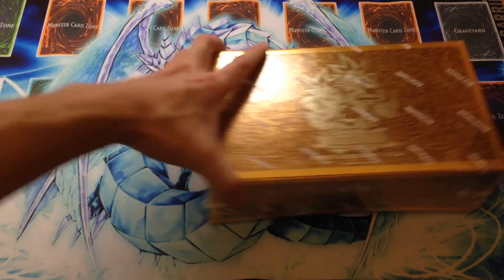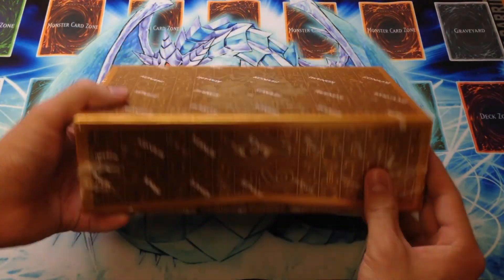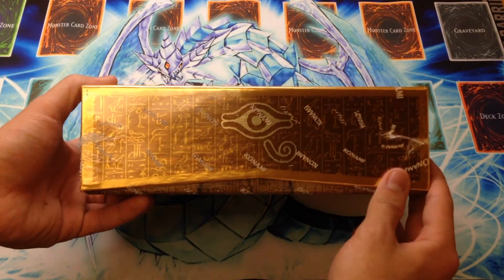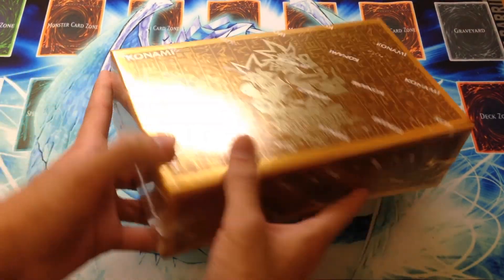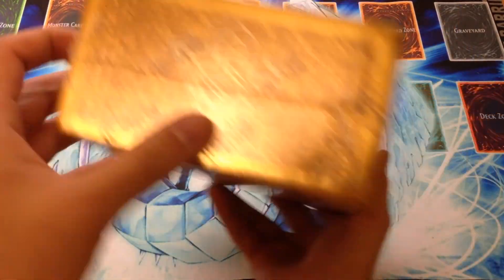You can think of it more like a slightly modified version of the Legendary Collections. In terms of the style of the box, this is supposed to be kind of like the box the Millennium Puzzle came in, and it's gorgeous in gold. It has the Millennium Puzzle on either side.